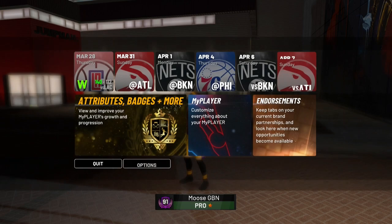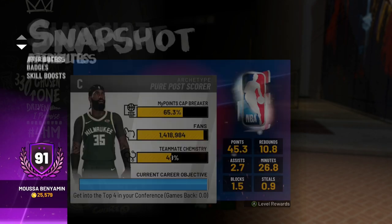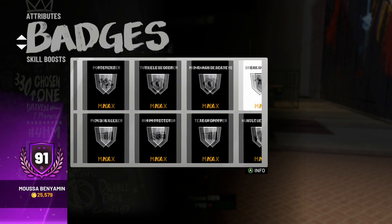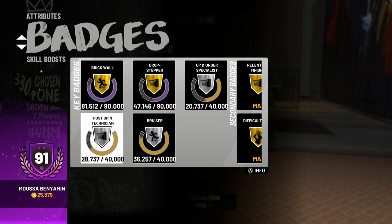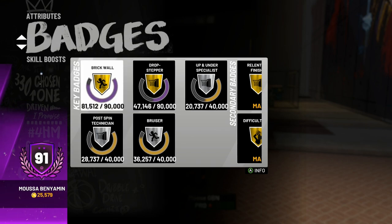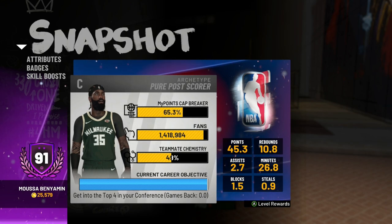As y'all can see, 91 overall and I'm 65% to a 92 — unless I get trolled by 2K with that double bar. My badges I have basically everything maxed out that I need. I don't need Charge Card or Lob City Passer on the center. My main badges I'm gonna get maxed out in a couple days — Brick Wall is almost all the way up. By my badges and my overall, this method I've been using has been working and I'm trying to spread the news.